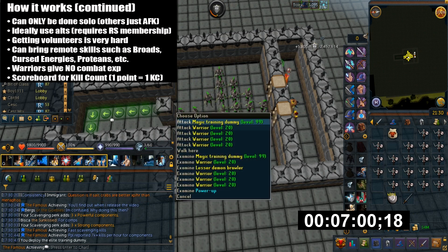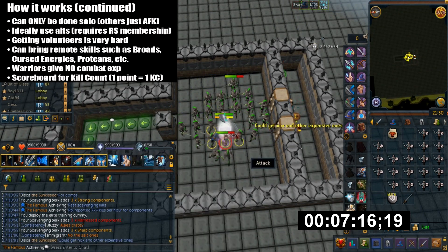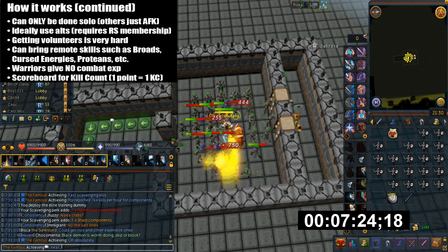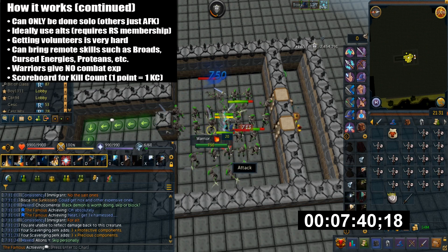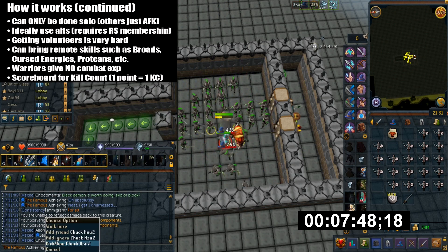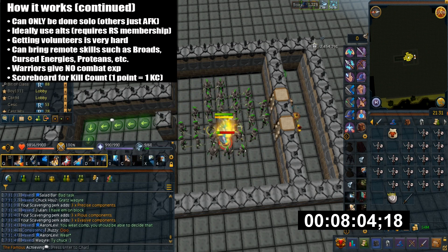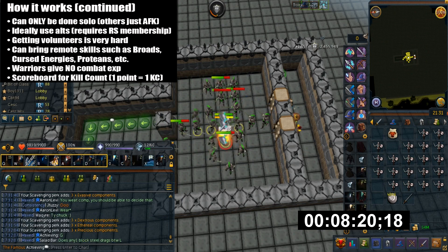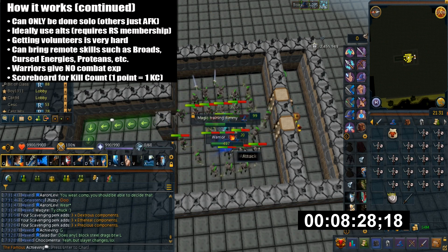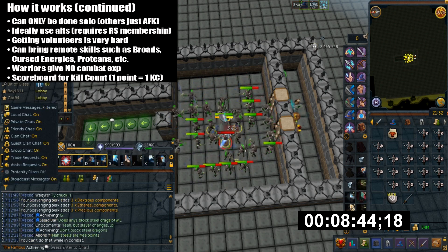For this reason, it's better to use alts ideally — the only requirement is owning membership. You can also get friends willing to AFK. While it's difficult to ask people to volunteer, they can bring remote skills. These remote skills can include broad arrows, curse energy weaving, disassembling noted items, or protein items. That way it's less of an XP waste overall. The list goes on, but those are the most notable skills people use.